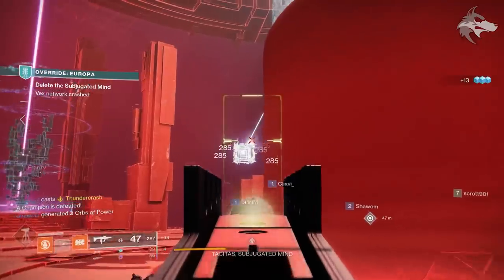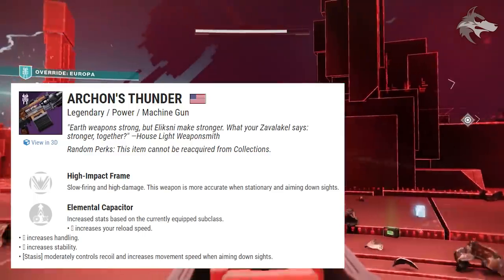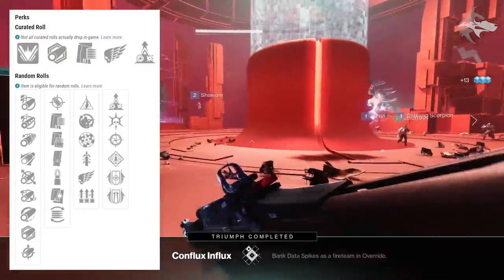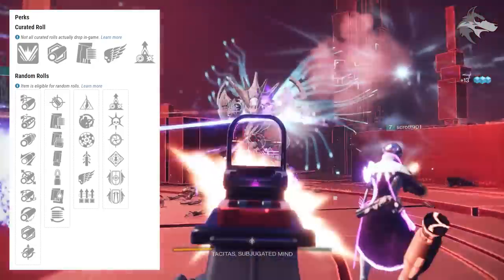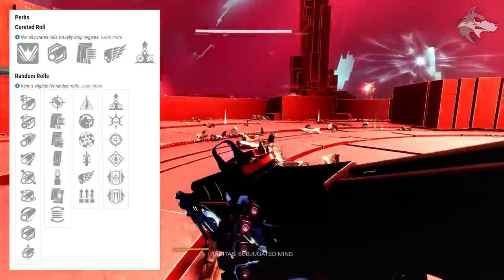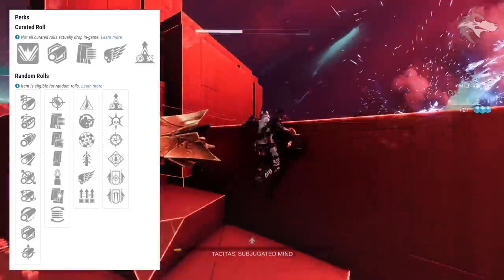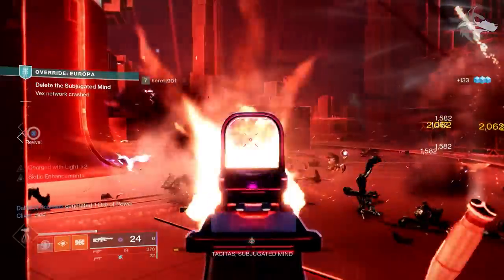Now let's look at Iron Banner, which has a couple of new weapons. First is Archon's Thunder, a new high-impact frame solar machine gun. It can roll Mulligan, Field Prep, Rangefinder, Quick Draw, Killing Wind, and Surplus in the first trait slot, with Elemental Capacitor, Thresh, Snapshot Sights, Rampage, Iron Gaze, and Iron Grip in the second. These remind me of the Rise of Iron style weapons.